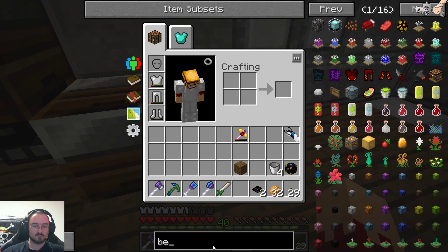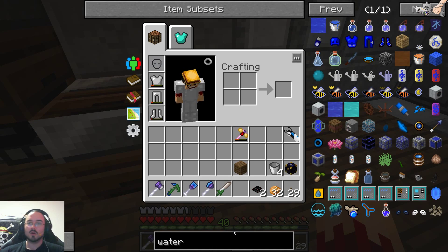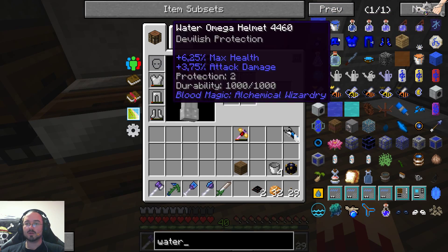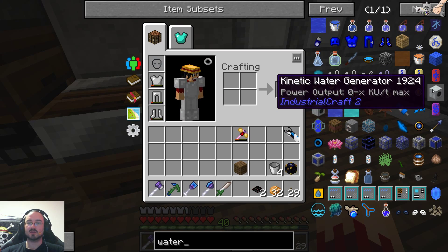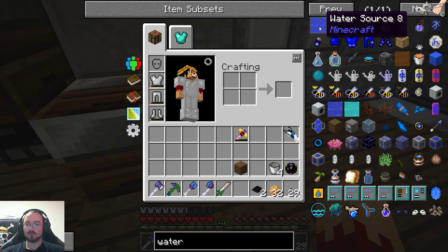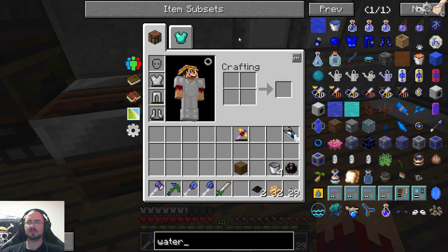Salt — we can get salt from water. We just put the pot in here, do this water bucket thing. Water... we've got a wooden water tank, water mill, kinetic water generator — no. There should be a simpler thing.